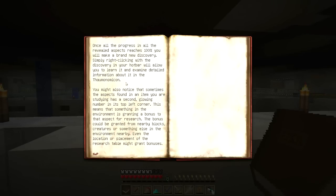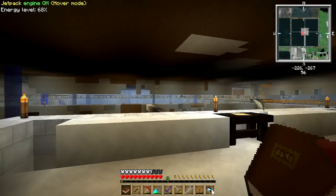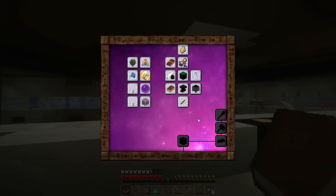Once all the progress in all the revealed aspects reaches 100%, you will make a brand new discovery. Right-clicking on the discovery in your hotbar allows you to learn it and examine detailed information in the Thaumonomicon. You might also notice that sometimes an aspect has a second glowing number in its top left corner — this means something in the environment is granting a bonus to that aspect for research. The bonus could come from nearby blocks, creatures, or even the location of the research table. And doesn't that just make this whole mod pack feel a little bit less complicated?